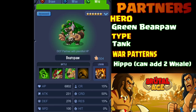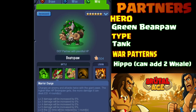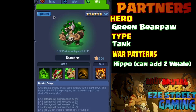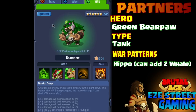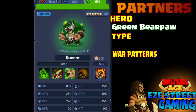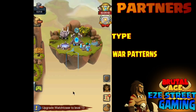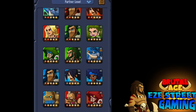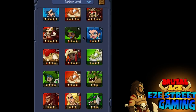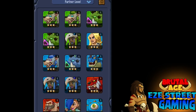The fifth one is the green bear paw. What you want to do with every hero you're advancing is read all of their special abilities. You'll see here it says the higher his max hit points are, the more damage he does — so that tells you to give him war patterns that increase his hit points. In this case the hippo is the hit point war pattern. There's also the whale war pattern that gives the whole team around eight percent. War patterns either give a bonus effect when you use two of them, or four of them. You can also find the war patterns on the hero pages.